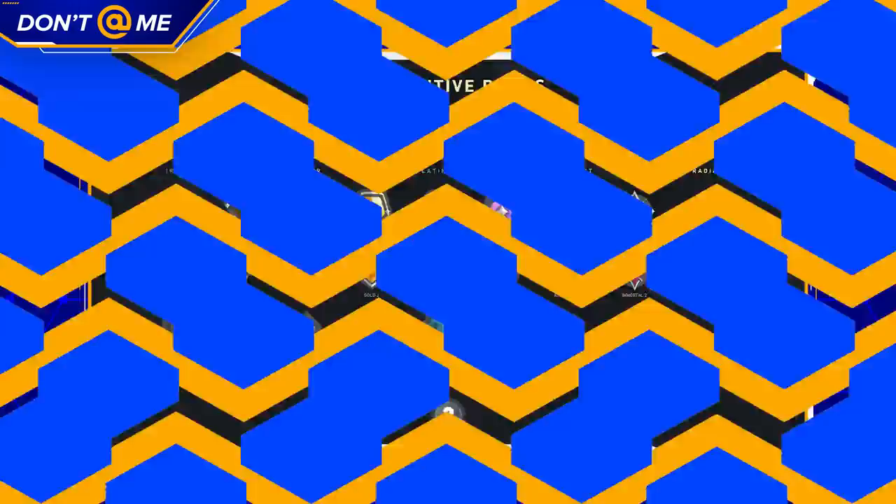I hope you all managed to achieve your rank goals last act, because there are some big changes coming this episode. Most importantly, we have a new rank: Ascendant. The Ascendant rank sits between Diamond 3 and Immortal 1, and it has this cool new green icon.